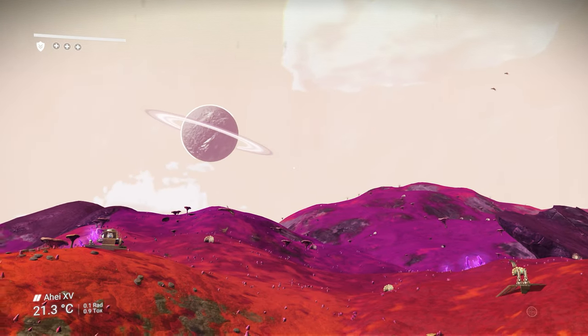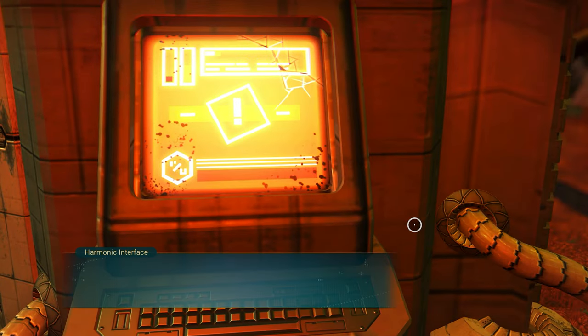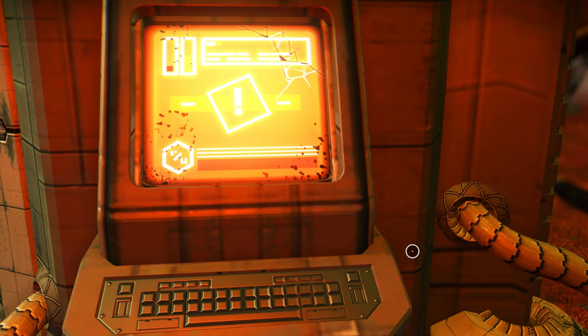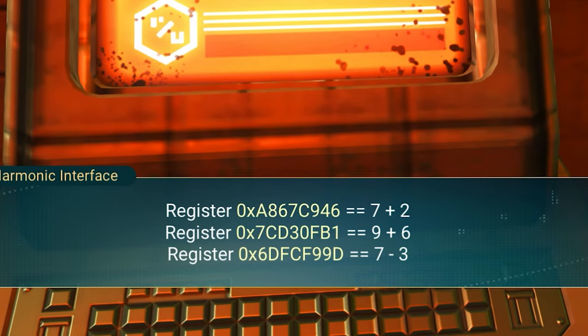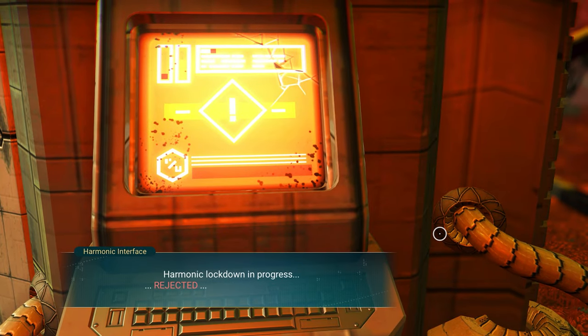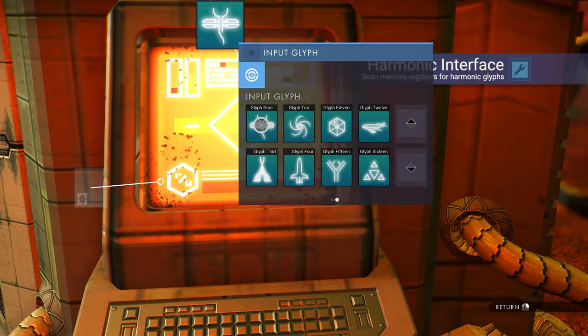After initialisation, you'll be in a harmonic camp, so just walk to the main terminal. This will be one of three or more different starting camps, so for this one, choose the second option and do the three simple math problems. Remember those three answers, then go back to the terminal main menu and select option 1. Then choose the glyph that represents the answers for the three slots.